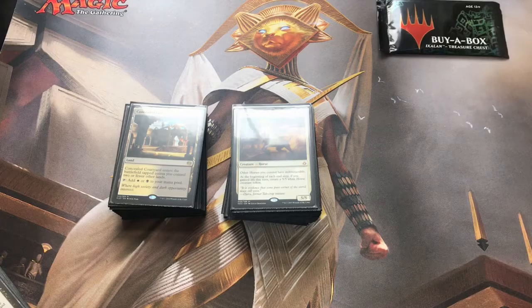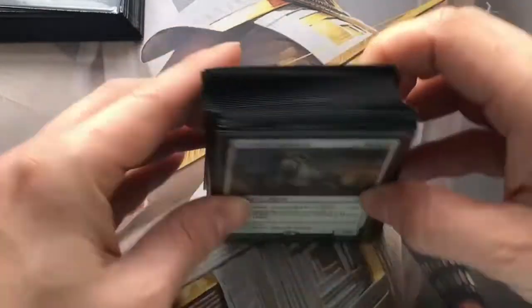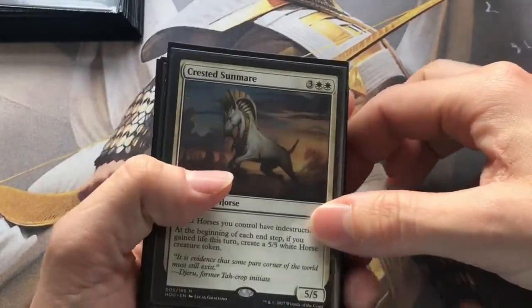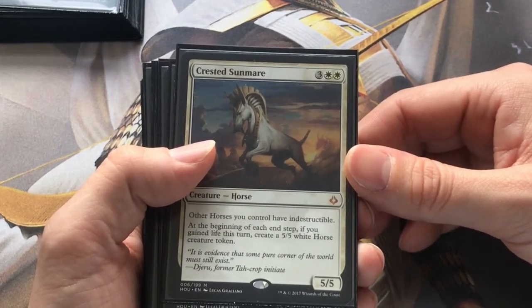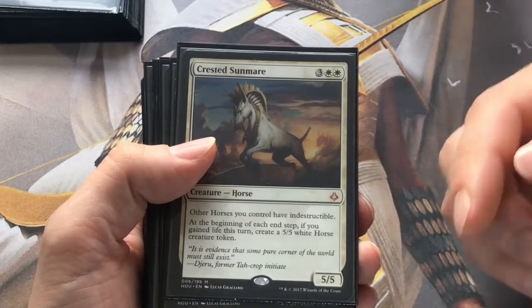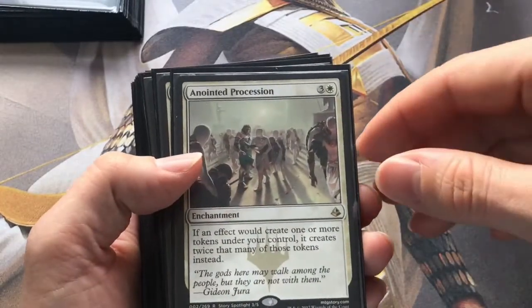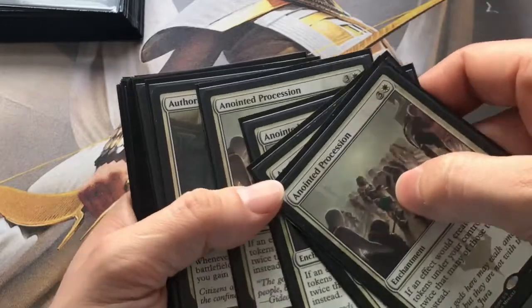So without further ado, because this is a quick deck tech, let's get zoomed in on the main deck. This is an Orzhov horse deck, and it's what I've been running at Standard Showdown for the past few weeks. Main card is Crested Sunmare - 5 mana for a 5/5, gives other horses indestructible. At the beginning of each end step, if you gain life this turn, create a 5/5 horse token - on yours or your opponent's turn. We've got a full playset of those. Anointed Procession, because why not - let's create double the amount of horses off of each life gain trigger. We've got four of those.